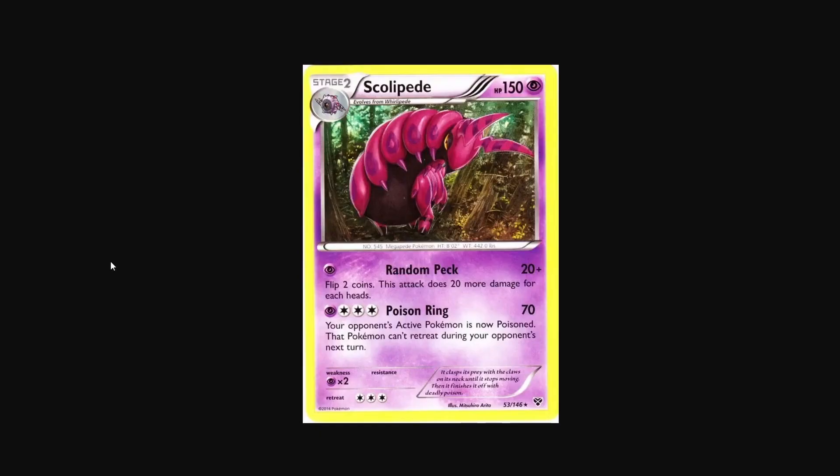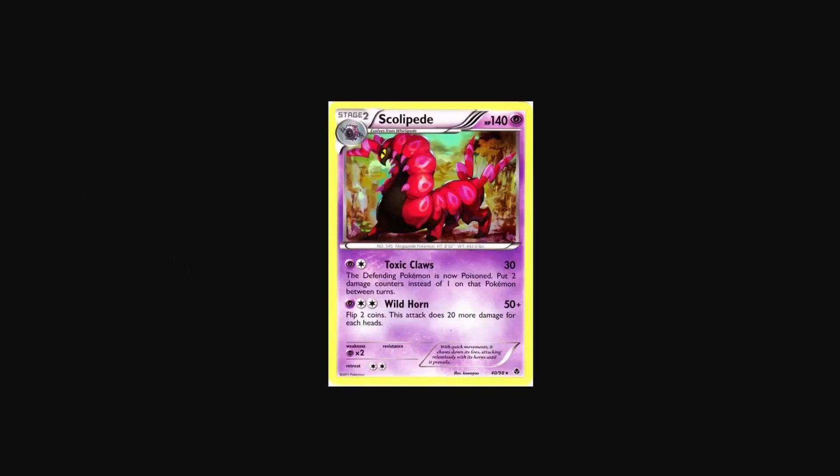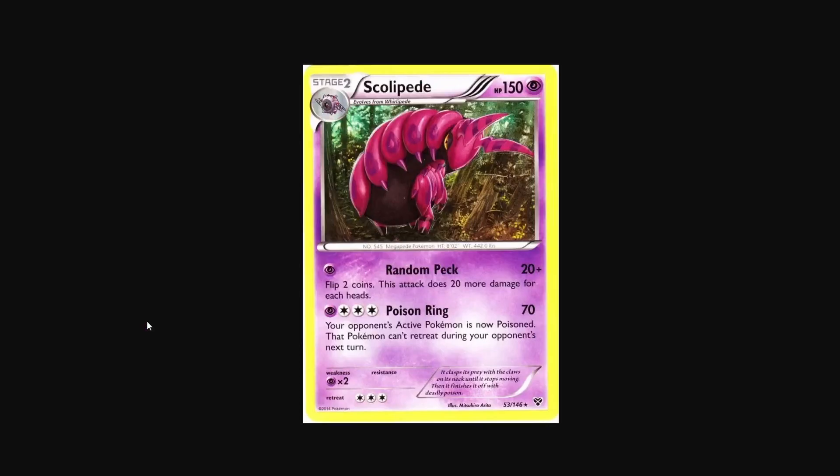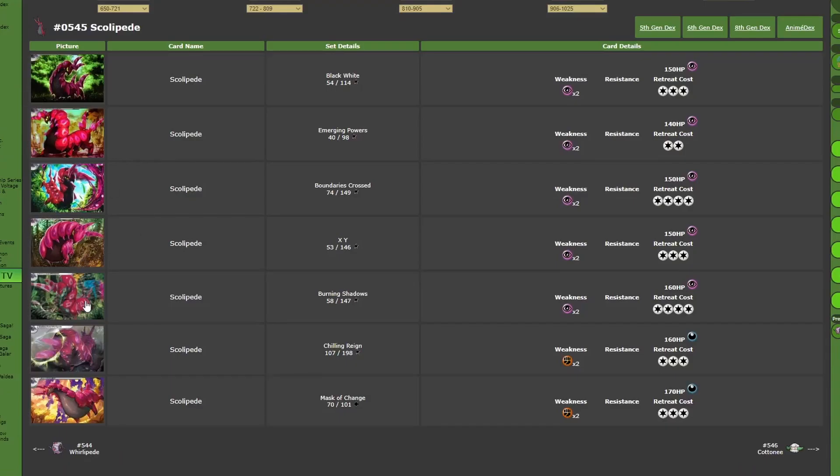Next we have this Scolipede by Mitsuhiro Rita from X and Y base set. This one is not bad. The forest around the Scolipede is very, very detailed, and the Pokemon itself is also very, very detailed, as Mitsuhiro Rita tends to do. But the Pokemon looks kind of weird when it's super detailed — I don't know what it is about it. I kind of prefer the proportions on this one. Not that I dislike it, there's just something off about it and I can't say what it is. It's not a bad-looking card, though.